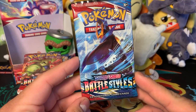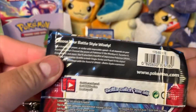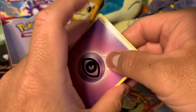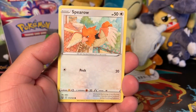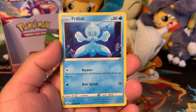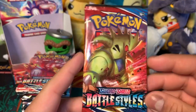The first pack has an Empoleon Battle Styles artwork. We did get a full art card in the first video, so go check that out. We start it off with a Psychic Energy, then we got a Tool Jammer, Golbat, Gliscor, Forretress, Spiro, Zubat, Cubone — and then a Frillish, a Rolycoly reverse, and a hollow rare Bronzong, which we've already gotten before, but since it's a holo I'm gonna put it in the back.